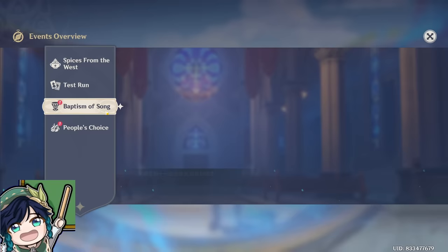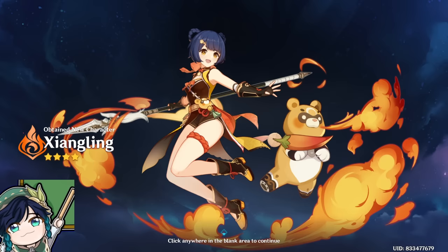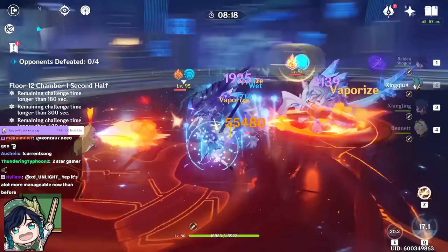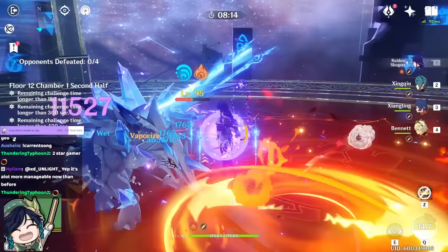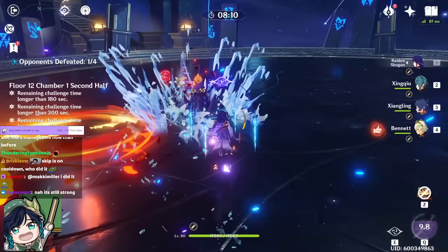Coming out of the Spiral Abyss and clicking on the same event menu as before, you'll be able to obtain Xiangling for free. Xiangling is one of the most overpowered and strongest DPS characters in the entire game, and is often regarded as the best free-to-play character in existence. Her Pyronado elemental burst can repeatedly attack the enemy and apply a Pyro element onto them. She is featured in many endgame team compositions of Genshin Impact, so you should definitely level her — and you can obtain her really really early on for free.